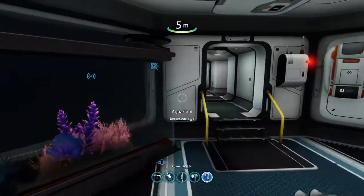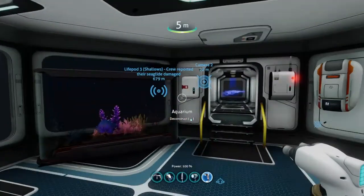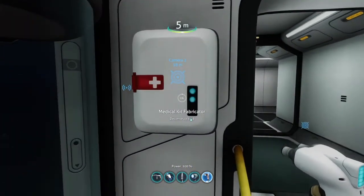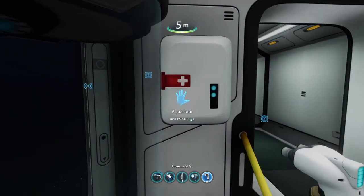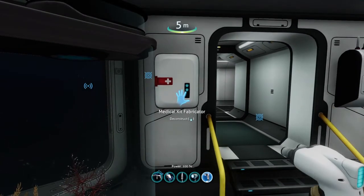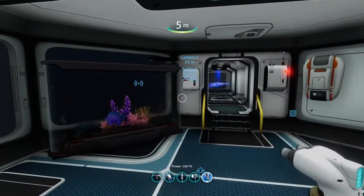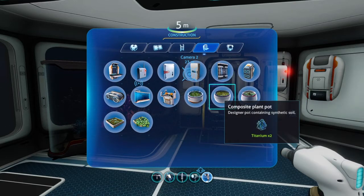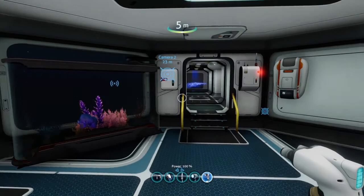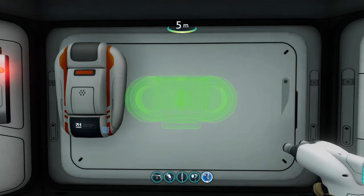If you're progressing through the story and building your base, I would recommend building one of these — a medical kit fabricator. It supplies you with the right materials to get your health back up. Next, I'm going to build a power cell charger and a battery charger, just to have them at my convenience.